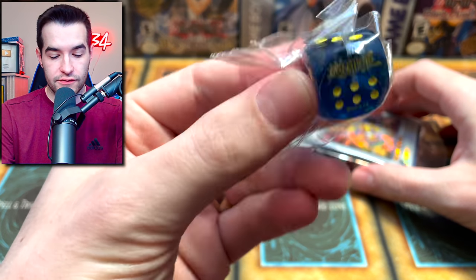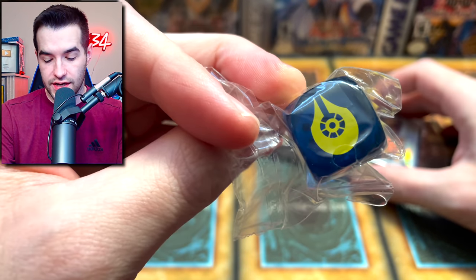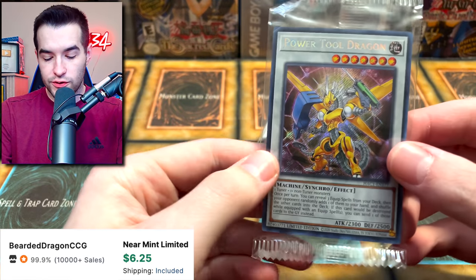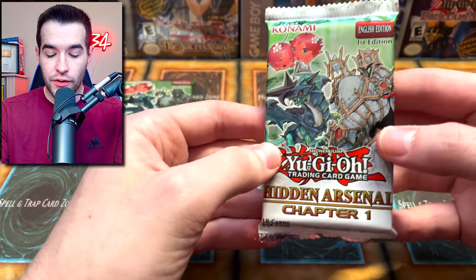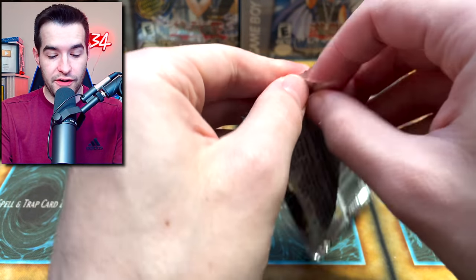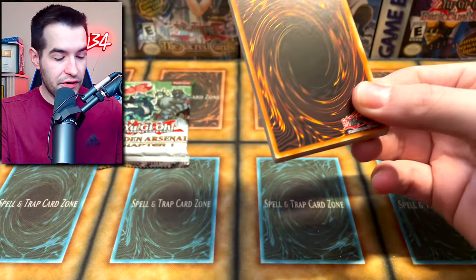Look, we got ourselves another die. We've got a Power Tool Dragon, which — does this need a reprint? Do people use this? I guess they do, but that Secret Rare definitely looks really good on that. So I'll give them that. The Secret Rares, they're looking pretty fire.